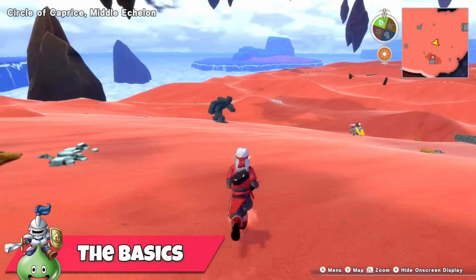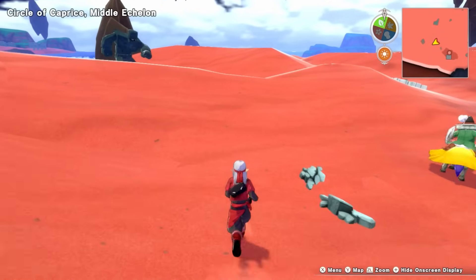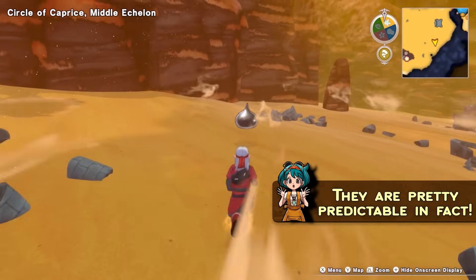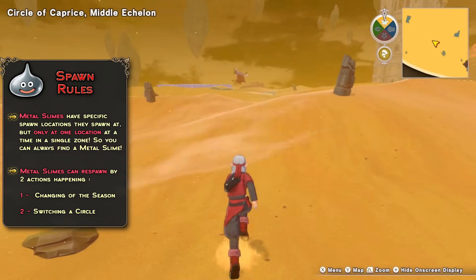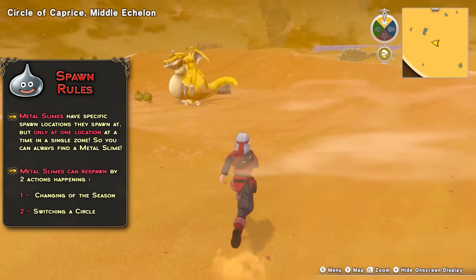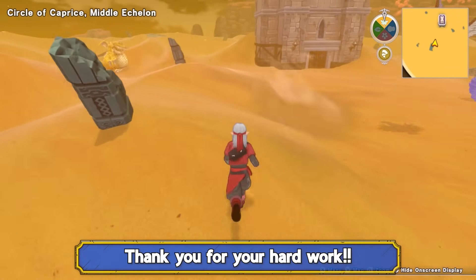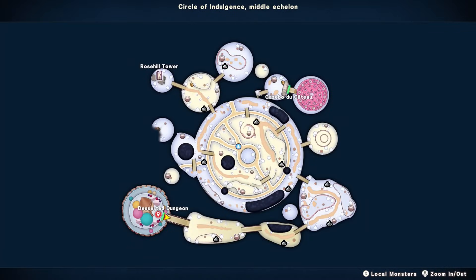It might seem that Metal Slimes spawn at random like they usually do in Dragon Quest, but in fact in Dragon Quest Monsters they aren't completely random. There is a very precise system to their spawns and appearance that you can absolutely exploit to your advantage and gain monstrous amounts of experience to build your teams faster. The most important thing to know is that Metal Slime spawns are not random — they have fixed spawn locations on every single map, but as far as I know they only spawn at one spot at a time. Big shoutout to the Japanese community for providing all the useful resources and materials.